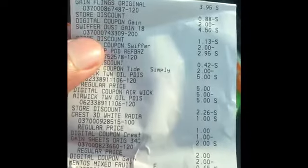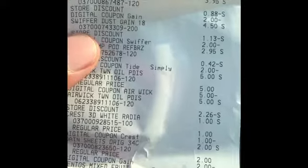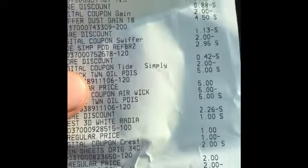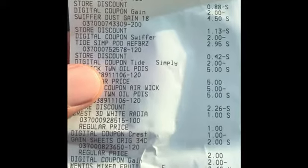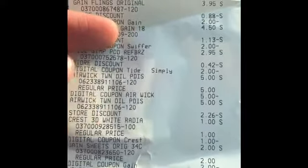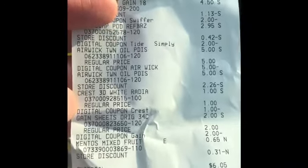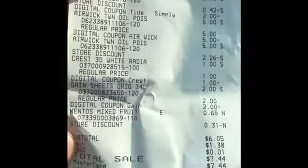I know this is a sloppy video but I'm trying to get to work, I'm already running late — just came to do a quick deal. So you would clip the $5 off $25, the $2 off the Gain flings, $2 off the Swiffer starter kit or the refill depending on which one you need, Tide Simply clip the $2 off, two Air Wicks — basically it's a BOGO — and the Crest toothpaste, clip the dollar off making that free.